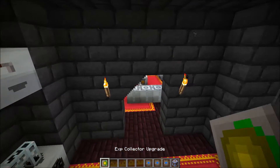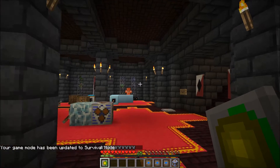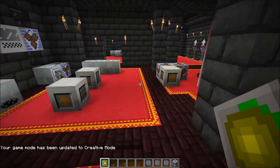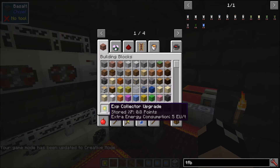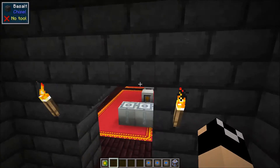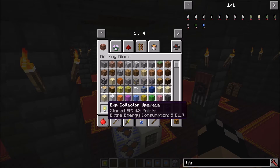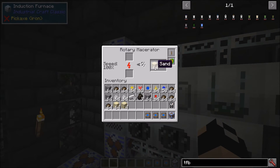When you're ready to harvest the XP, pull out the upgrade and shift right-click it to receive your experience. The maximum stored is 5,000 XP points, equivalent to about 21 levels in a single collector. You can then dump it into your electric enchanter. Note there is a 50% XP loss from having it stored in the collector, but you're still getting XP you'd otherwise have lost entirely to automation.